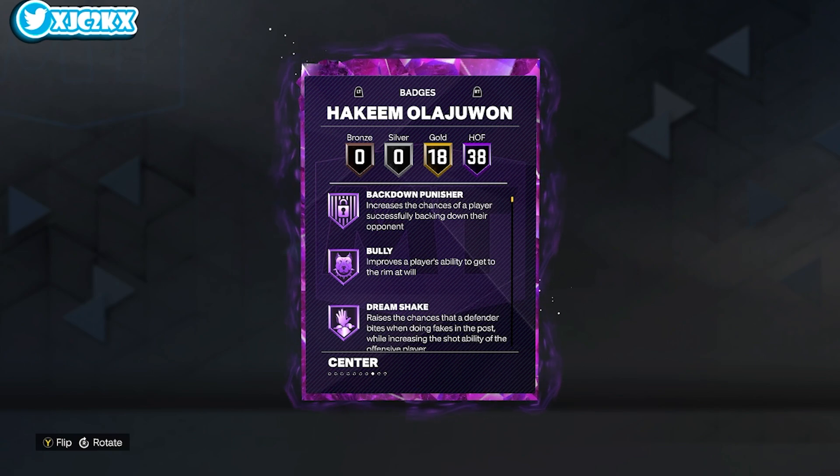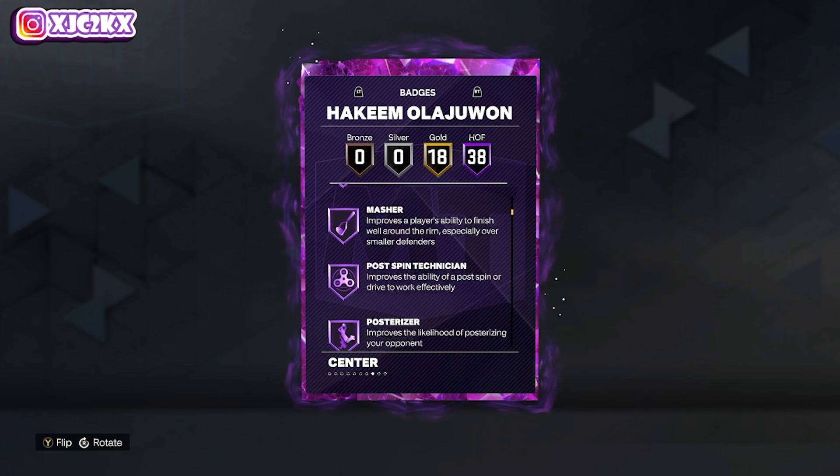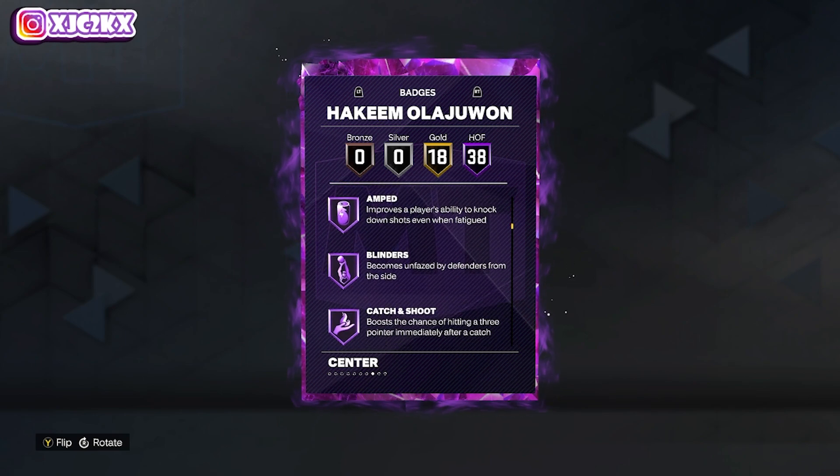38 HOF badges. Does he have 38 base HOF badges? He might have added some to Hakeem, but he might not have — he might have that many base HOFs. Back down punisher, bully, dream shake, drop stepper, limitless takeoff, masher, post spin, posterizer, rise up, agent 3.